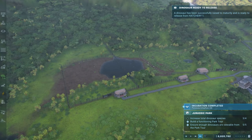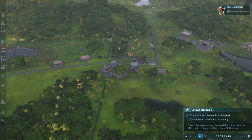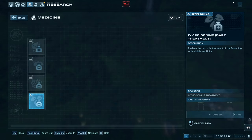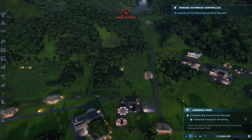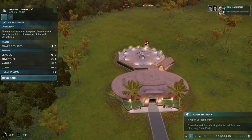Once you release the last dinosaur you will see that 2 of your animals have contracted a disease. You can send a mobile vet unit to scan them to find out the problem. Once identified, you can research the treatment from the research center and administer it to the sick animals. With that you will be able to finally open Jurassic Park from the arrival point and start making money.